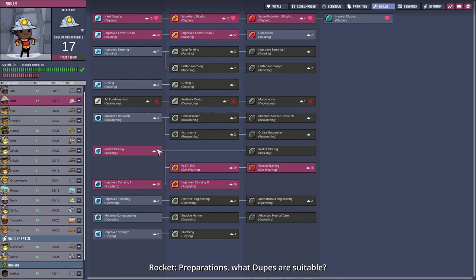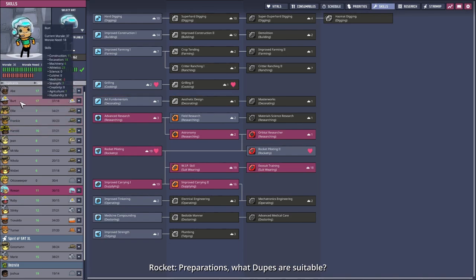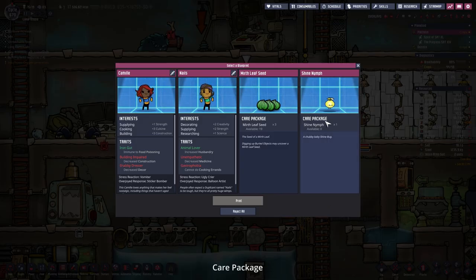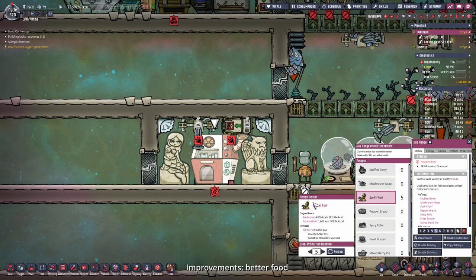So who are we going to send? I think Rowan as our pilot - he only has a morale requirement of 15. And we'll need a better digger and builder, so I decided on Bird. But Bird has a morale need of 18, so we'll need to build some recreational buildings as soon as we land. Let's check what's printed - shine nymphs. We've pretty much emptied out our shine nymph supply, so I'm going with a single shine nymph for now.